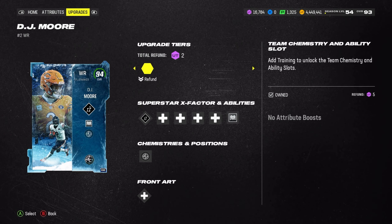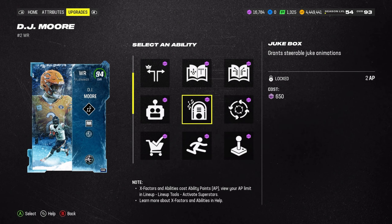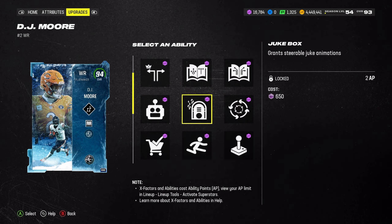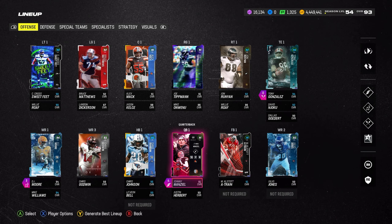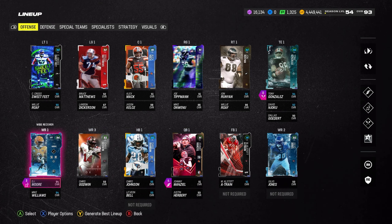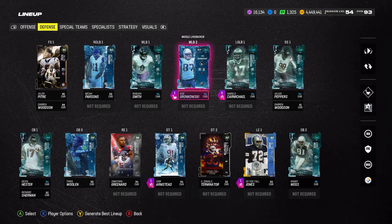We've got some more AP here, we're going to throw something else on DJ Moore. We'll give him Jukebox as well - let's break some ankles with everybody today. So yeah, Johnny Manziel gameplay, only the 91 - give me a few days and I'll have the 93 for you guys. We've got Chris Johnson at running back; Johnny will be throwing to DJ Moore, Chris Godwin, Julio Jones, and Tony G at tight end.